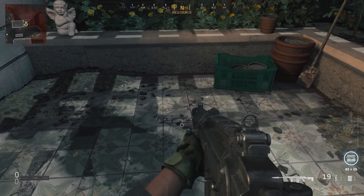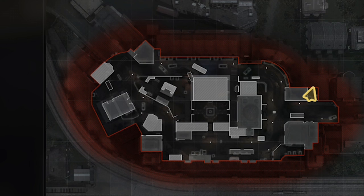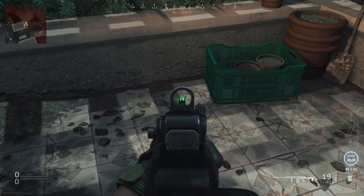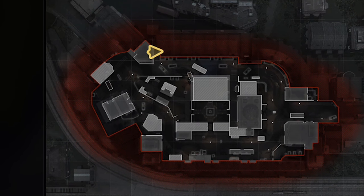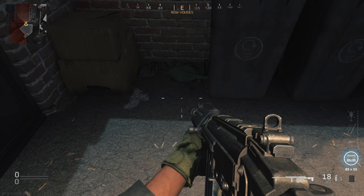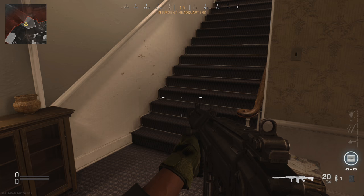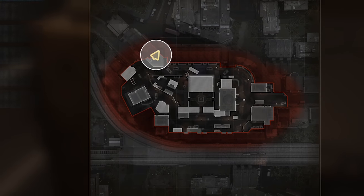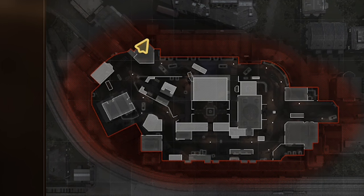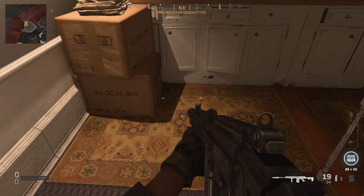Another place you can find the mousetrap is right here in this corner — if we zoom in, that is the location — and it's just next to this green basket right here. Another location: if we zoom in on the map now, we can see in between these two buildings next to these wheelbarrows, you'll find it on the floor right there. Another location you can find this mousetrap is right there next to these boxes — if we look at the map and zoom in, that's another place for the mousetraps to spawn.